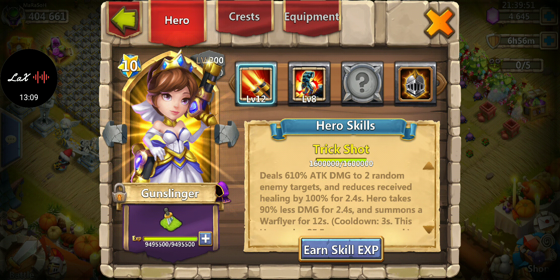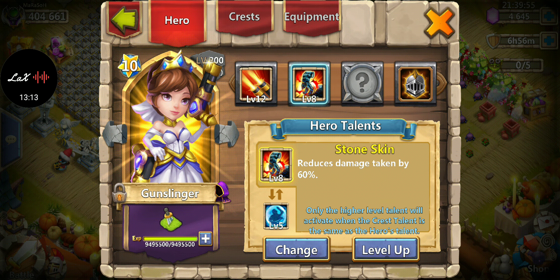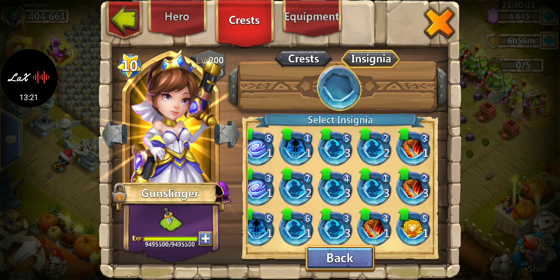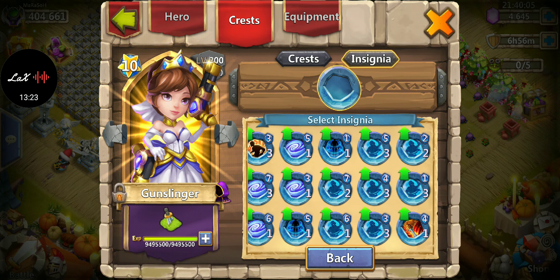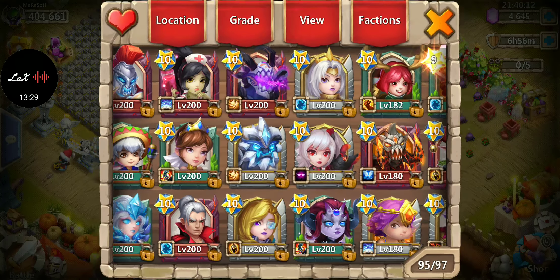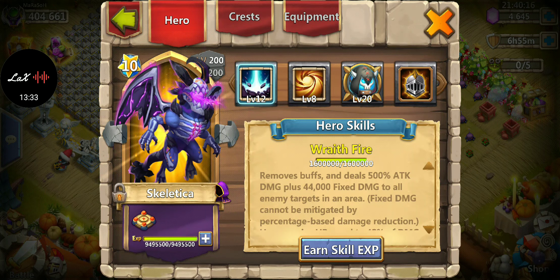For Gunslinger, I like mine defensive — not offensive. I want her to stay alive longer and keep sending out choppers; the more choppers the better. Sacred Light or Stone Skin are the best talents in my opinion. I usually run a Bulwark or Malaise enchantment, and I went for all dodge on traits, though my traits aren't perfect.